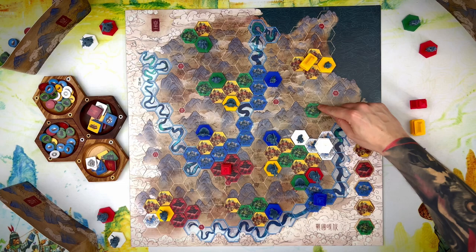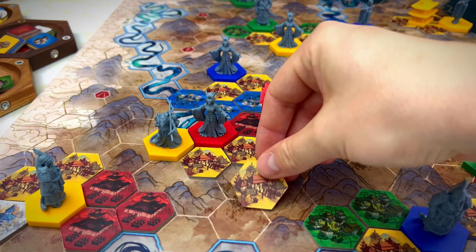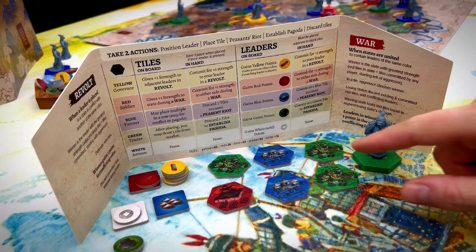There are two special tiles that when placed grant you additional effects. Green market tiles allow you to buy one tile from the market. Blue tiles allow you to place additional blue tiles and score multiple victory points. And if you place a tile that forms a triad, then you can build a pagoda — just like I did here in the corner of the map. Alternatively, you could discard two green trader tiles, or one green tile and a green leader, to establish a pagoda.